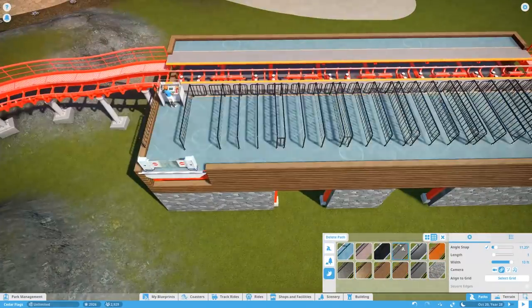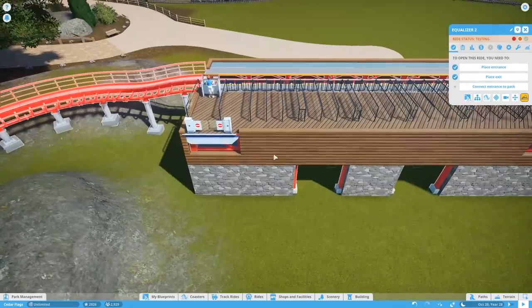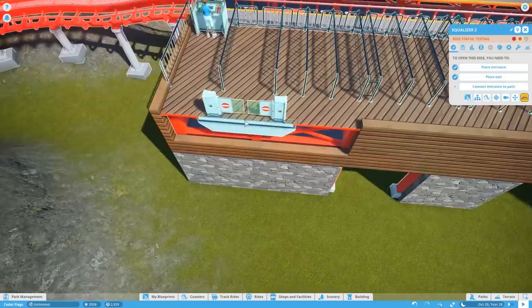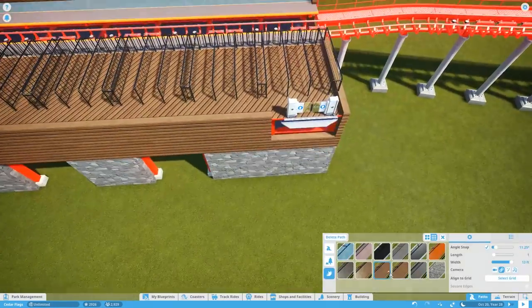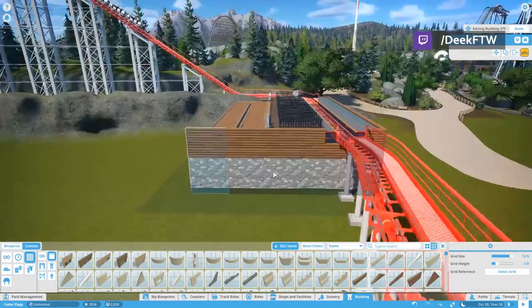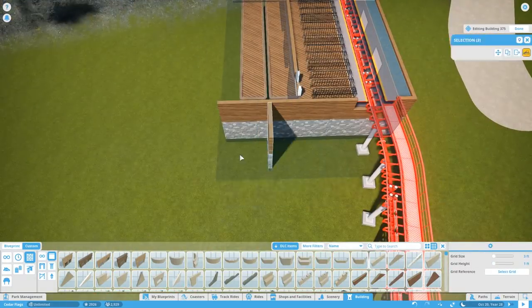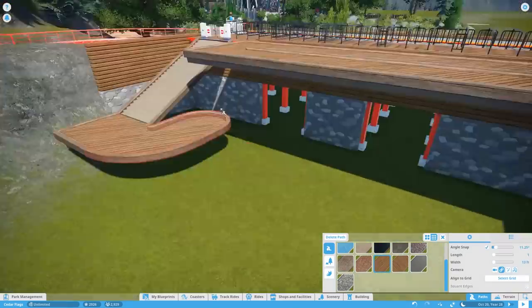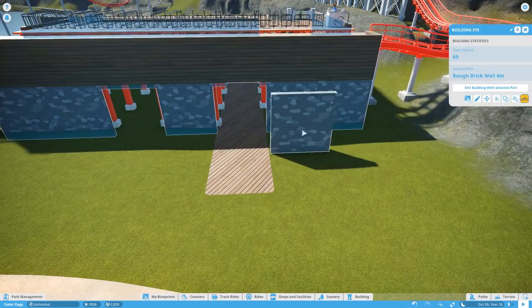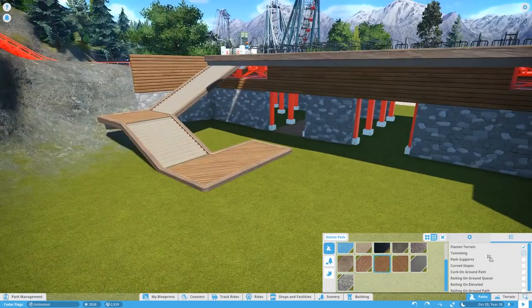Welcome back everyone to another Cedar Flags episode where we are building our queue building — our station building — for the brand new roller coaster. This whole overall process is going to be chunked out. I originally set out to make this a two or three episode project but it's going to be a little bit more than that. This video was intended to cover the station and some scenery around the track, but this station took so long to build that we're just focusing on the station building itself.